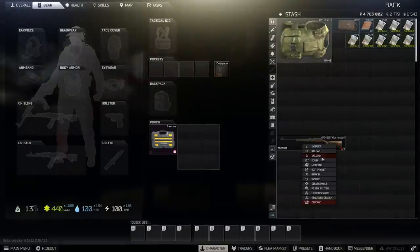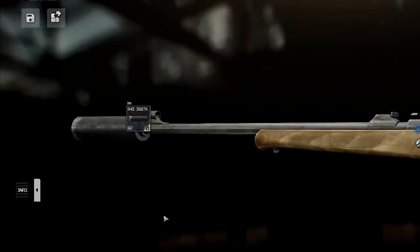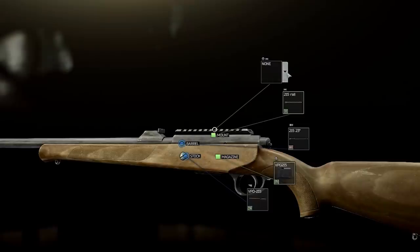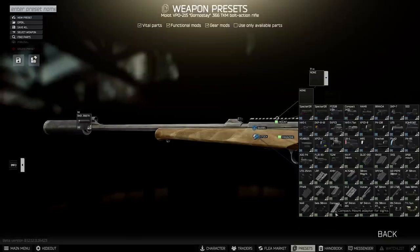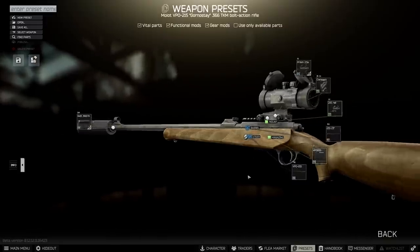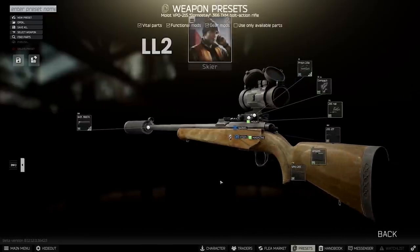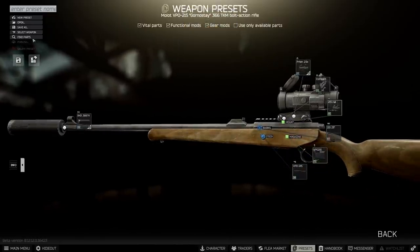In terms of modding, we'll grab a suppressor for around 20,000 rubles because they're really cheap for 366 AP, and the 215 has a handy rail already included which we can mount various optics on. I've been using the prism 2.5x with its compact mount for sights, which is 21,000 rubles together. You can get the prism from Skier, but once you have the flea market there is a lot of choice and there are other ways to go cheaper than this.